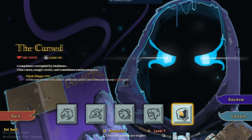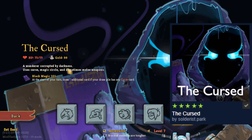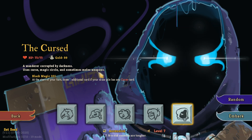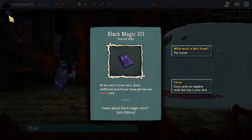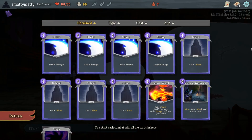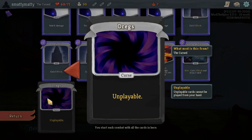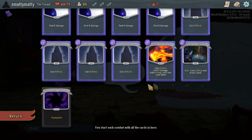The Cursed is the class mod I've chosen for this video, because it really feels like an unofficial 5th character, with a simple and easy-to-follow design - just another poor human forced to climb the Spire for an eternity. This class is all about playing around with curses. Your starting relic, Black Magic 101, will draw you one extra card per turn as long as you have a curse in your draw pile. Your starting deck already starts with a curse, Dregs, which is just a simple unplayable curse similar to Injury.